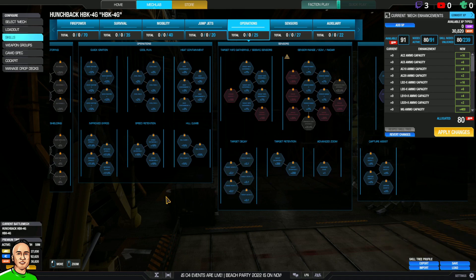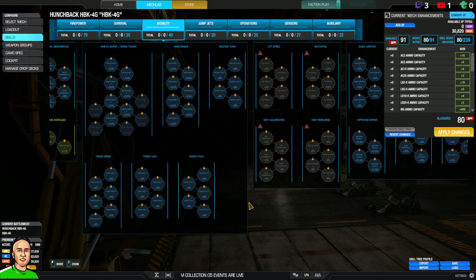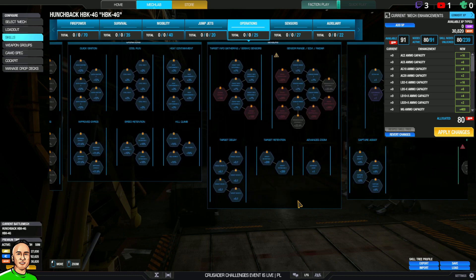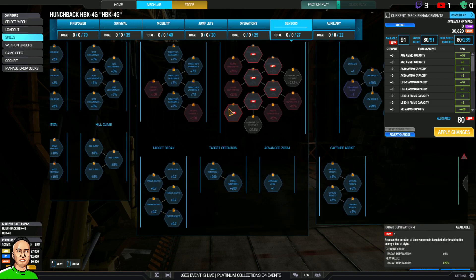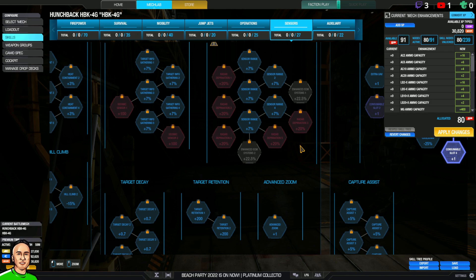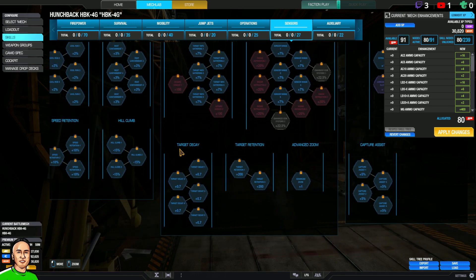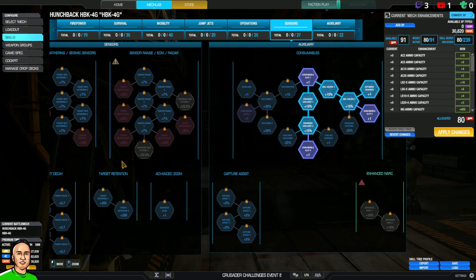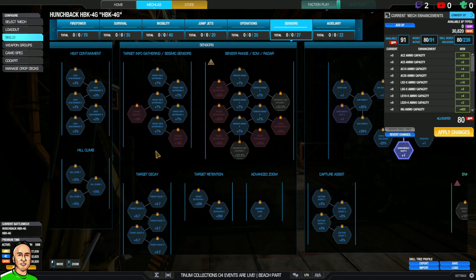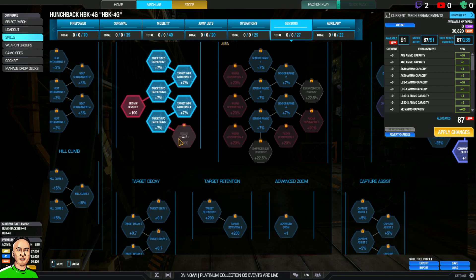Oh, I never used that before! It's really useful — if you stand still it shows people within a radius, even if they're not on your radar. How do I get Seismic Sensor? Go to the Sensor tree — it's on the Target Info Gathering one. There are two little red nodes you have to unlock. It picks up enemy footsteps and shows you where they are on the mini-map within a certain range, depending how many nodes you've unlocked.